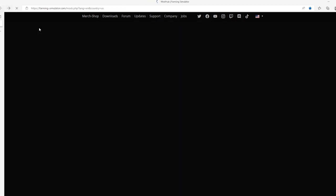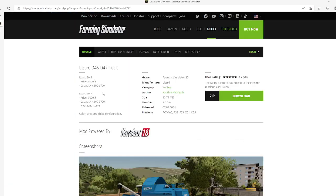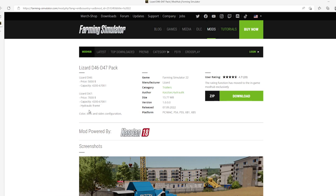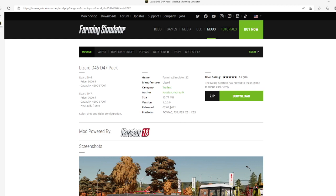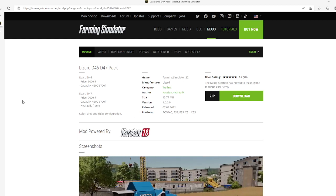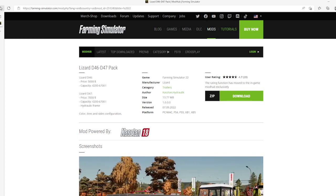The eighth mod is the Lizard D-46 D-47 pack by Castan Hydraulic, rated 4.7 stars with 20 user ratings. Lizard D-46 price is $5,000, capacity 4,200 to 6,700 liters. Lizard D-47 price is $7,000, capacity 4,267,000 liters, hydraulic freight and color tires, save inside configurations. Category: Trailers, manufacturer: Blizzard. File size is 13.7 megabytes, version 1.0.0.0, released 7th of September 2022, available for PC, Mac, PlayStation 4 and 5, Xbox One and Xbox S.